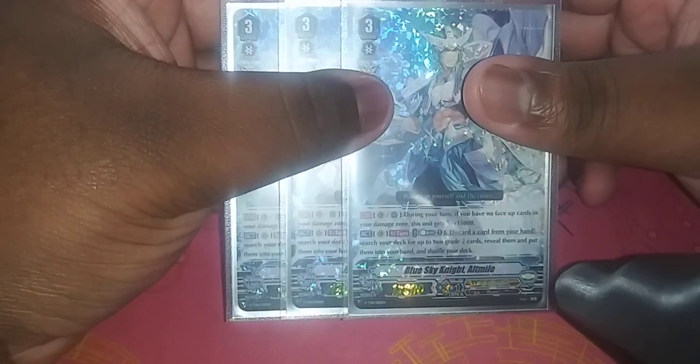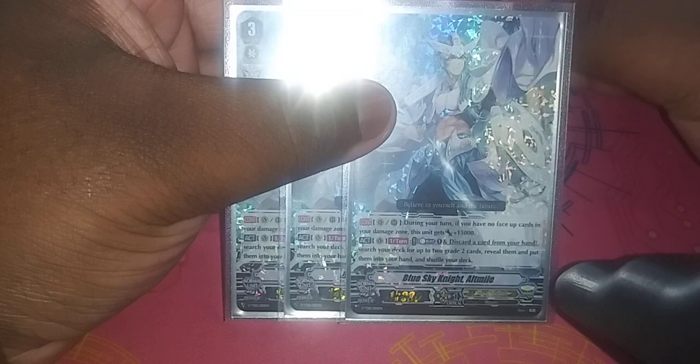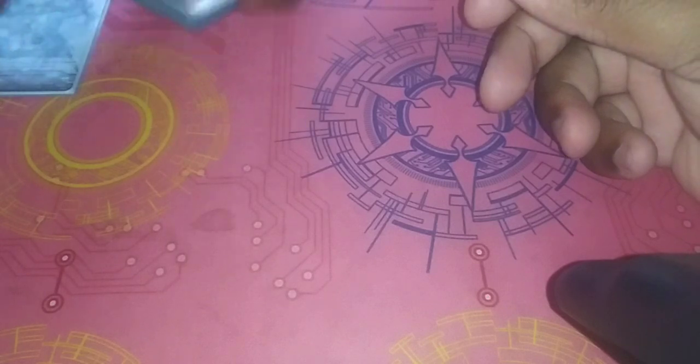Next, we have three Blue Sky Knight Altmile. I was running four, but I think three is fine. You really don't want to ride into this — you usually want to just get it into the soul somehow or use the other one. Its ability is during your turn, if you have no face-up cards in your damage zone, this unit gets plus 15,000. Its act ability is Counterblast 1, discard a card from your hand, search your deck for up to two grade 2s. It lets you get to your grade 2s faster, so it's decent.